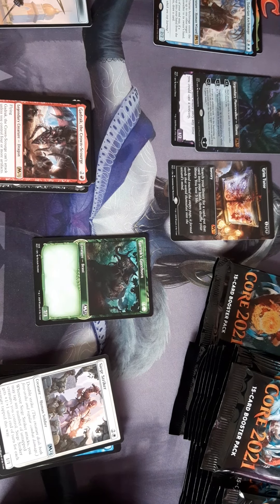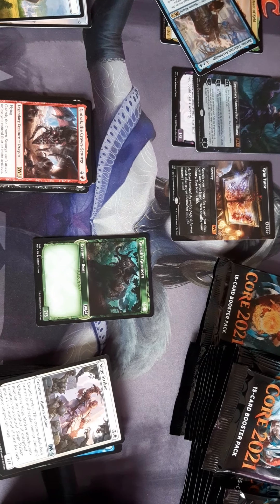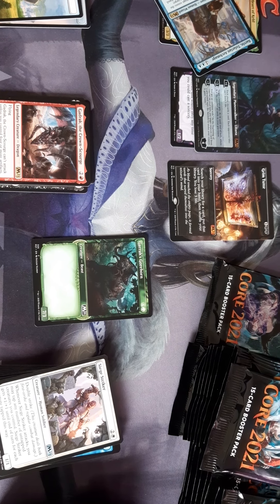He's the one if you bounce something. When it enters the battlefield, return up to one target creature or planeswalker to its owner's hand. At the beginning of your upkeep, if an opponent put a card into your hand from the battlefield this turn, draw a card. That's pretty cool.